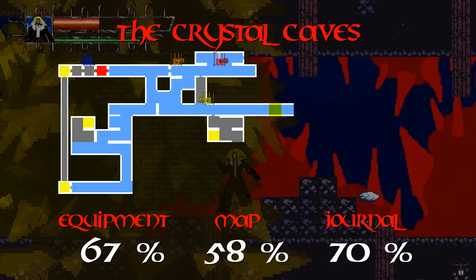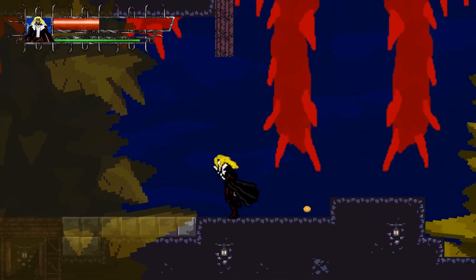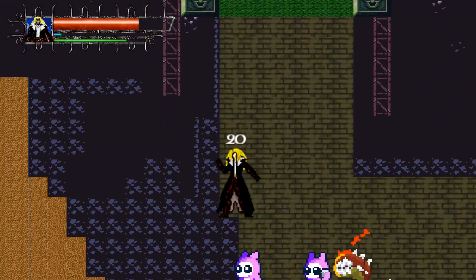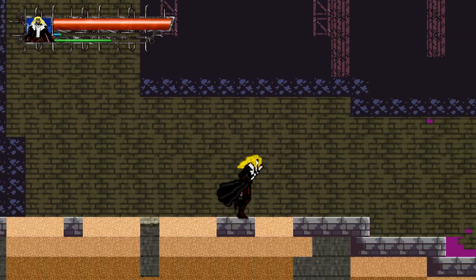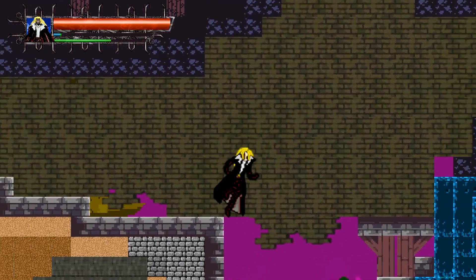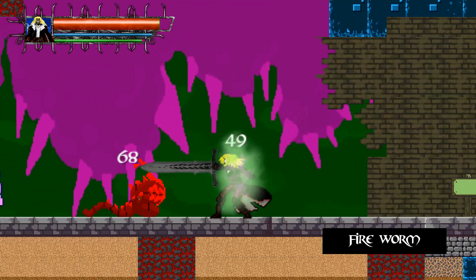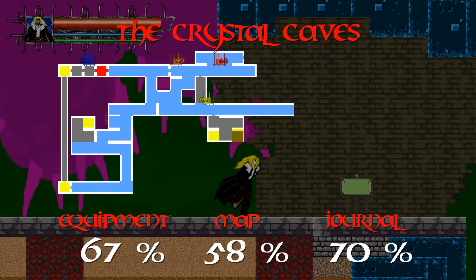Actually, you know what, before we go this way — there was one thing I forgot to grab. So what we're going to do is actually take this secret path one more time. Because we want to be able to complete the subquests before we actually go to fight the boss. There's a key we need in order to get access to the subquests room.